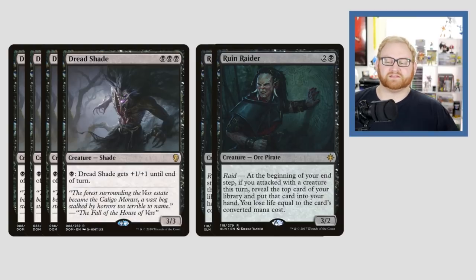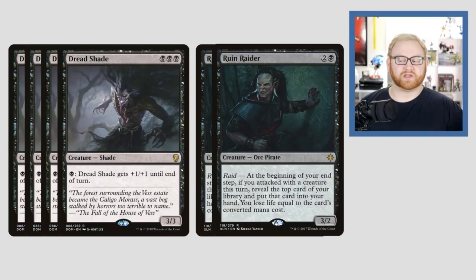The last two cards for the top end is Ruin Raider — a three-mana 3/2 Orc Pirate with Raid, which means at the beginning of your end step, if you attacked with a creature this turn, reveal the top card of your library and put it into your hand. You lose life equal to the card's converted mana cost. This is why Gifted Aetherborn is in the deck — to mitigate the life loss from Ruin Raider. Our entire mana curve is quite low, with three being the highest for creatures, so losing three life for a Dreadshade is very good.